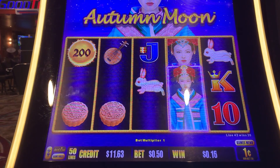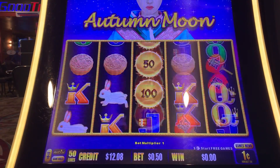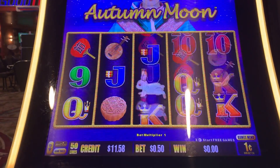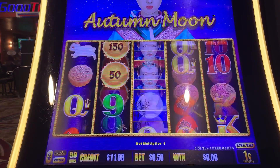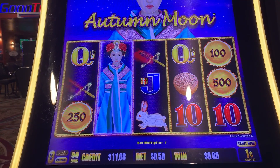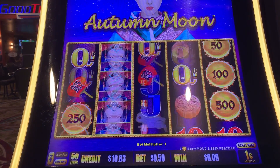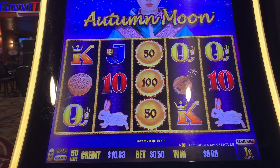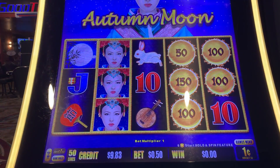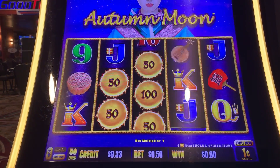Five of a kind on the king. This particular machine right here, this Autumn Moon, has always been the hardest for me to land anything on. We can land something to keep us going. We've got about 13 more spins until we finish out our free play.